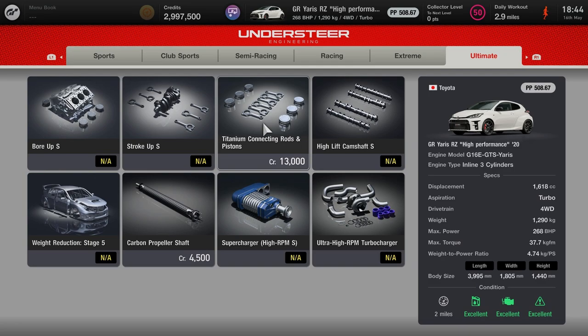There are eight Ultra tuning parts: bore-ups, stroke-ups, all the way down to ultra high RPM turbochargers and high RPM superchargers. If the car supports them, you'll be able to fit them on — and no more waiting for the roulette for these either. Can't wait to try some of this out.